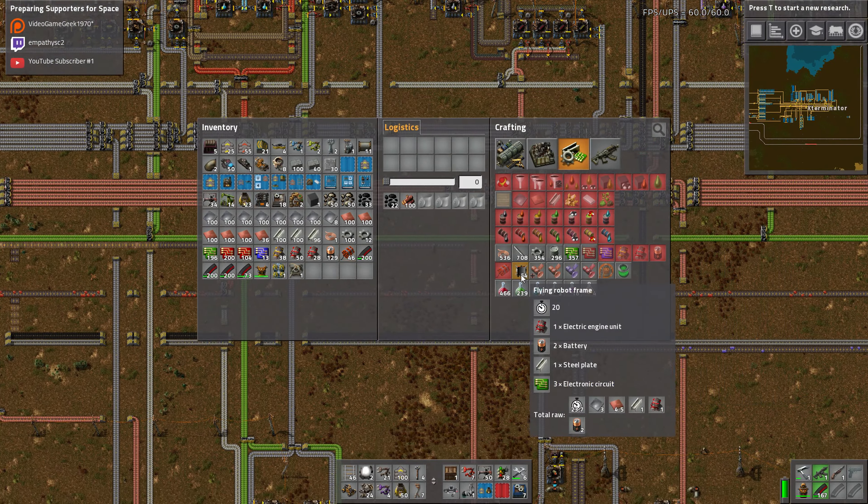I'm gonna set up just a couple of assemblers and just feed them manually for now, just to get some frames so we can make the robots. We'll make some frames, throw most of our circuits in there, all our batteries — not the explosives, not making explosive frames — and the engines. We'll power this thing on and it should be good to go.